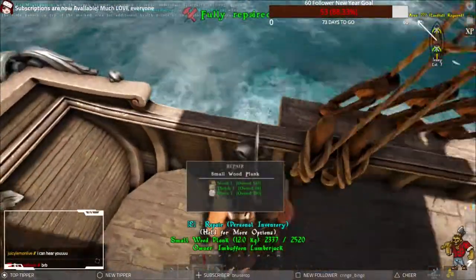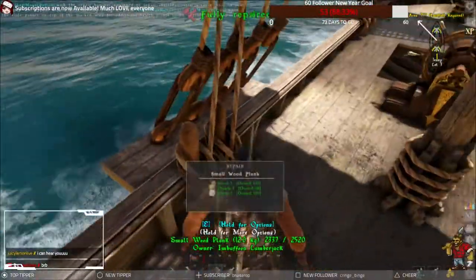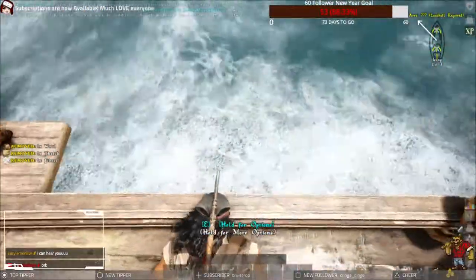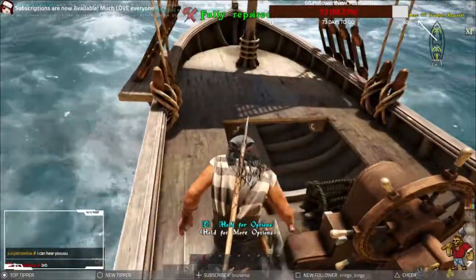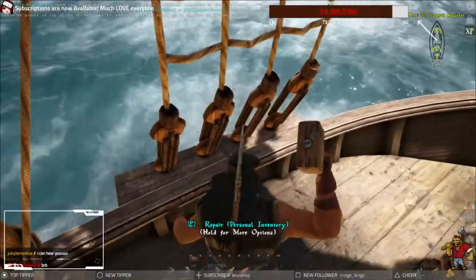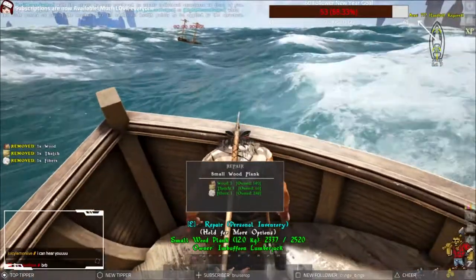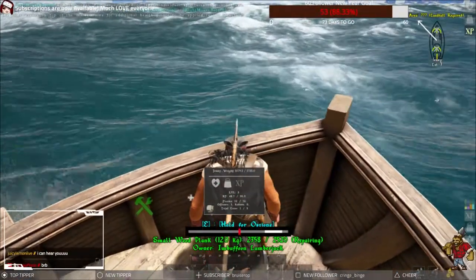To start, when you first get your ship such as the sloop, which I'm sailing in this video, you're going to need to repair from time to time. To do this you'll need a repair hammer, which is easily crafted once you unlock the proper skill, which is also easily learned in the skill tree. You can just craft it in your standard inventory and once you do, put it on your hot bar like a tool.